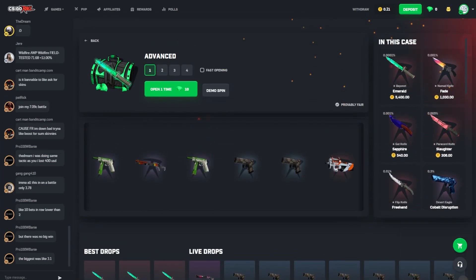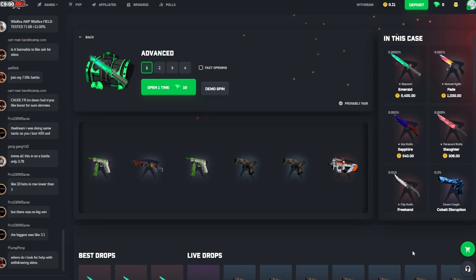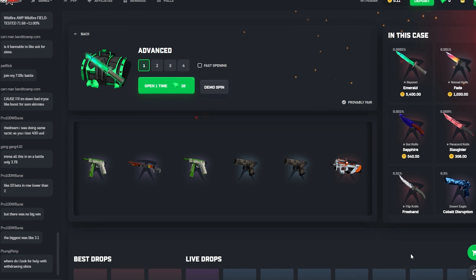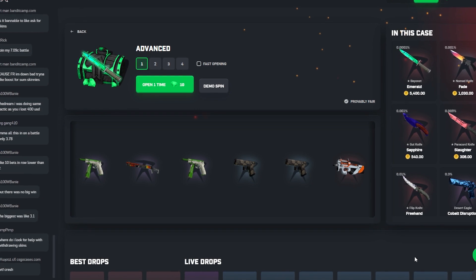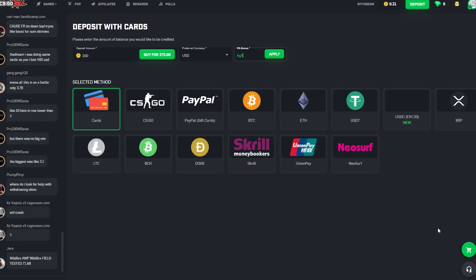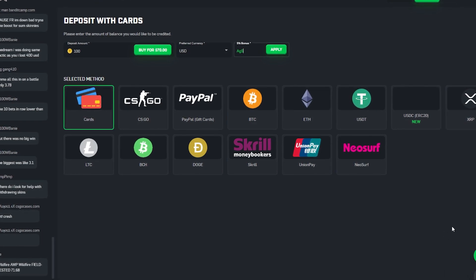Thank you guys so much for watching. It's really fun to just try with these smaller balances and run it up to something — even if it is a really low-tier knife — just to show you guys it is possible. Gamble within your means; even small bets can be fun. If you'd like to try the site out, get some free money and maybe your first knife for free, head to deposit in the upper right. Enter the code 'spicy' or enter the code 'ag5', hit apply, and that'll get you five percent free on whatever you deposit that isn't a CS:GO skin. Thanks so much for watching — see you later, peace.